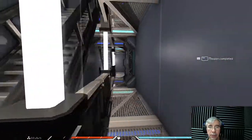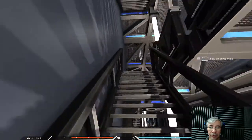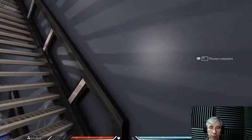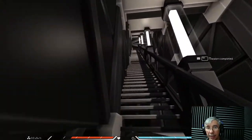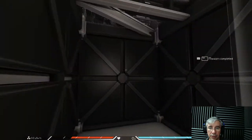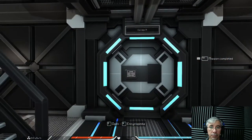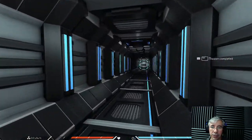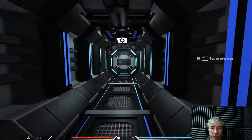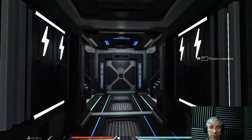It's a pretty uniform layout, so you shouldn't get lost in this ship. It's big — a lot of volume — but not that complicated to get around. The central part is just a large corridor that gives access to the different parts of the ship. Here we have the power boxes and the rear end.